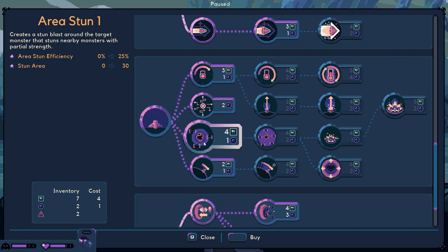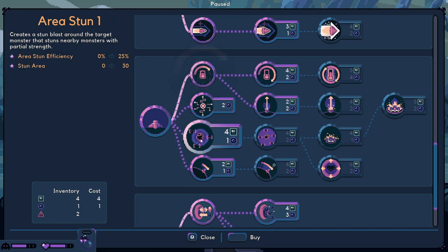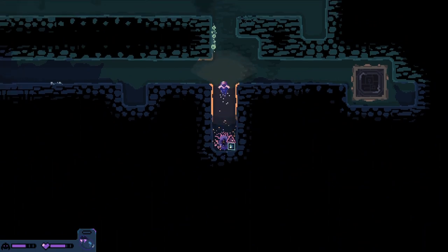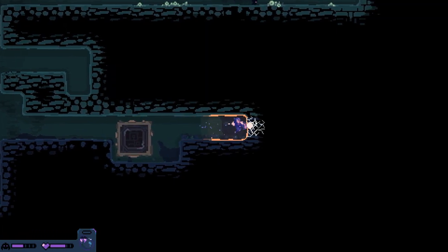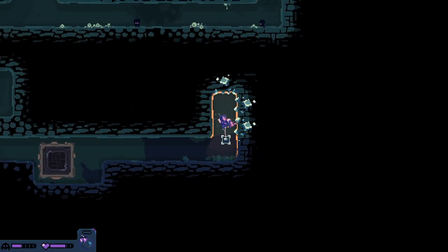Area damage two - increase the damage dealt to monsters caught in the stun blast. The stun blast grows bigger with every new monster entering it - geez, this sounds cool! Stun strength is the same but cooldown of firing... I don't know, it kind of sounds cool. All right let's go. New things - Adam likes new things, most of the time. They're not going up that way, I guess we'll take it though.